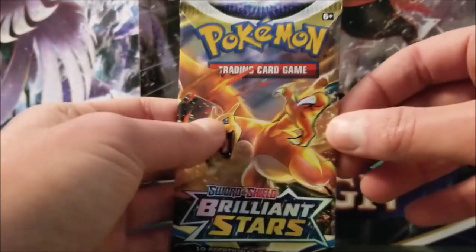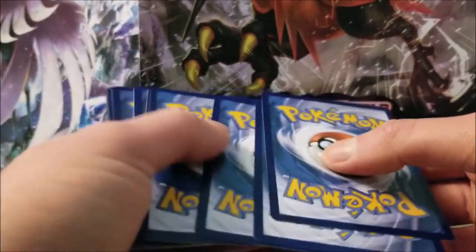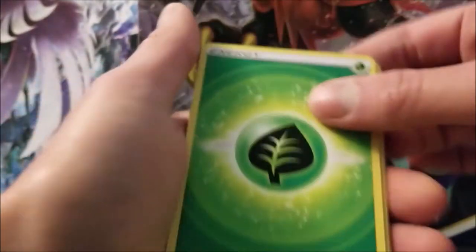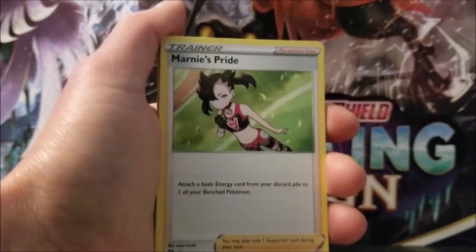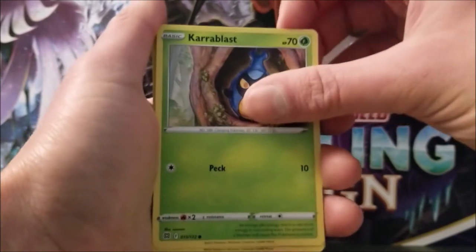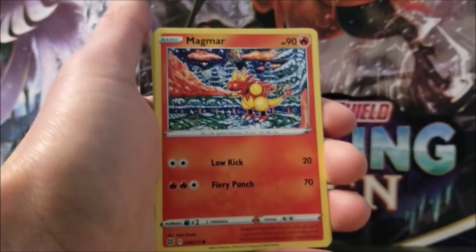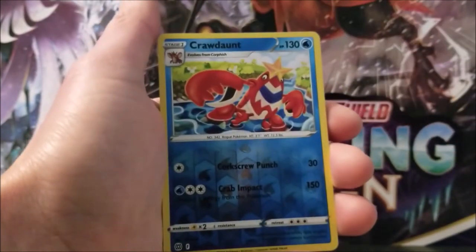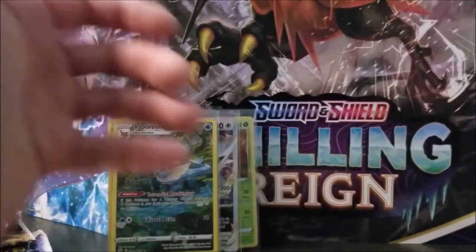Okay, final pack. So we got Grass Energy. Staryu. Fresh Water Set. Marnie's Pride. Milcery. Shelmet. Cleffa. Cherubi. Magmar. Crawdaunt Reverse — that is an uncommon. And a Golurk.